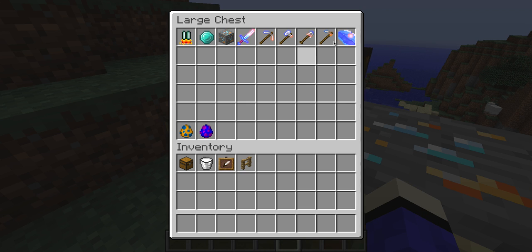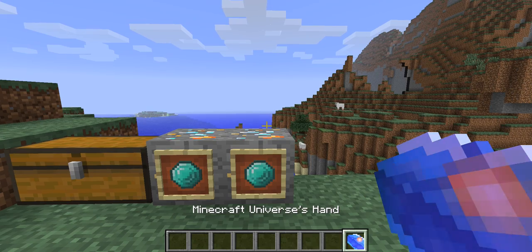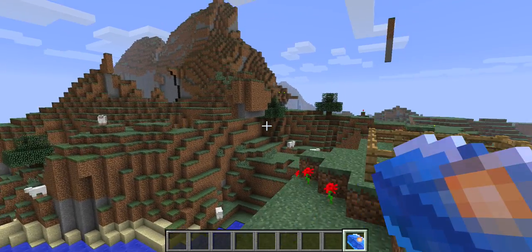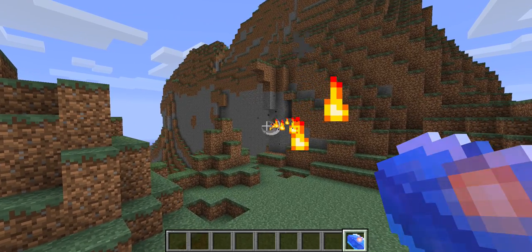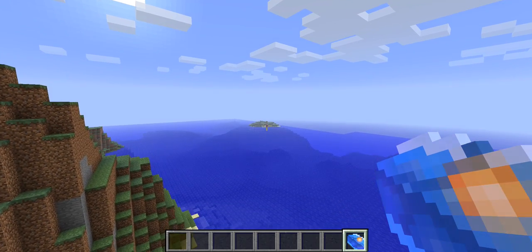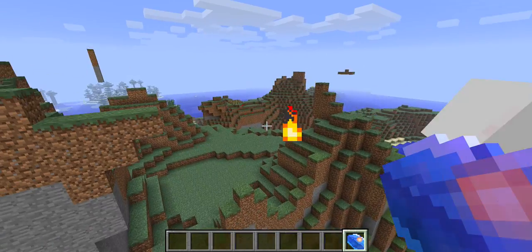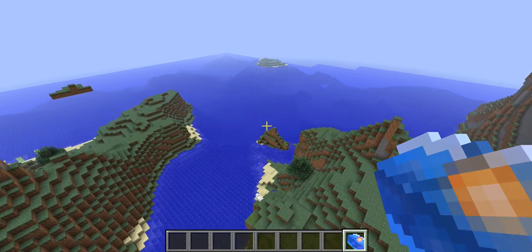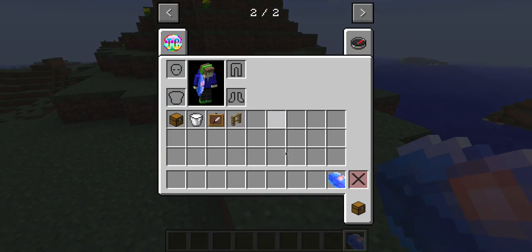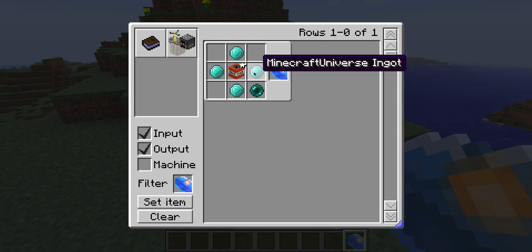Next I'm going to get into his hand, and this is what it does - it's like a little Iron Man thing. I am Iron Man! Let's see what's up there. Oh my god, I accidentally shot that. But it shoots things. How you craft it is: you need one TNT, four Minecraft Universe ingots, and an Ender Pearl.